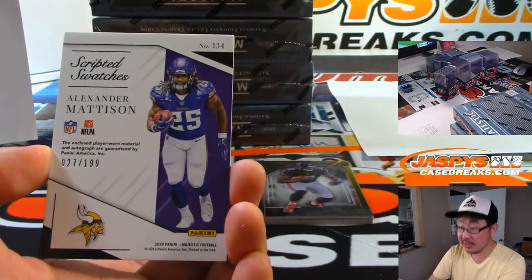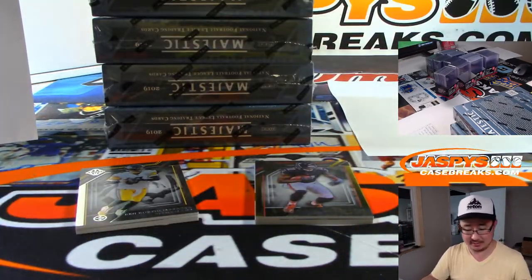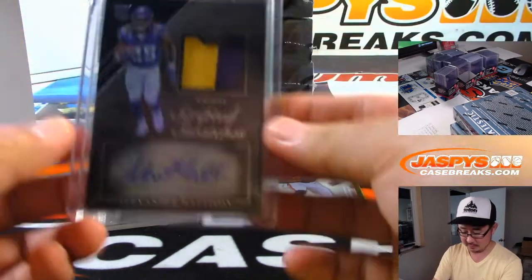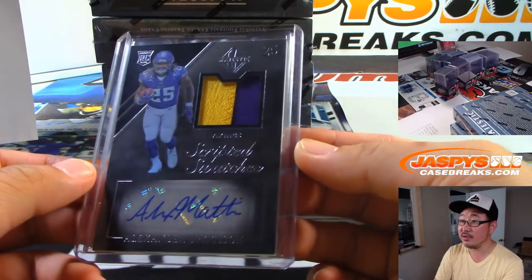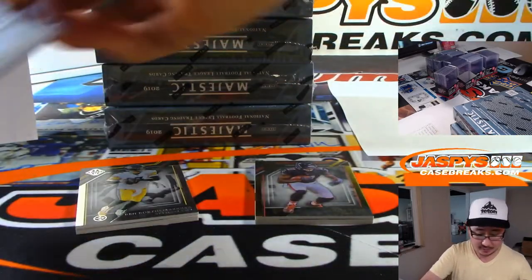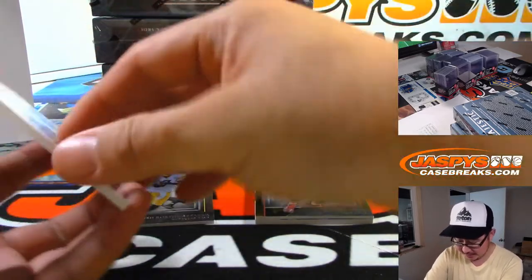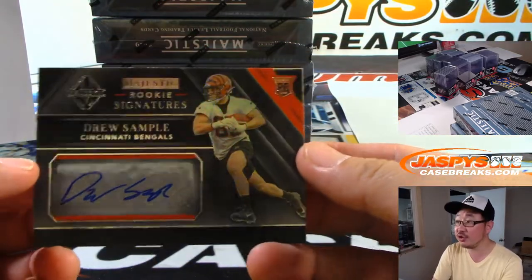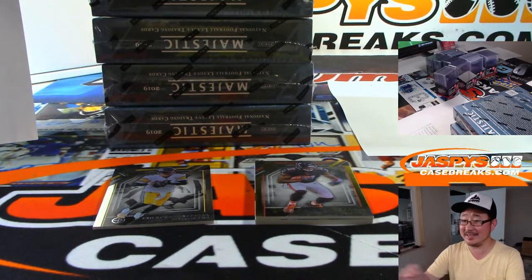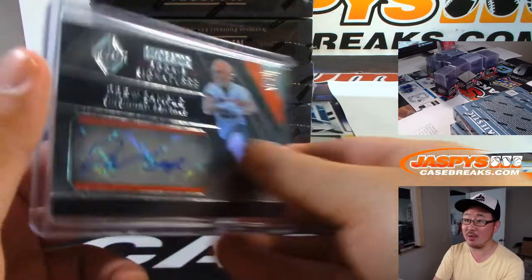Bring back the fullback! We've got Alexander Matheson, Scripted Swatches, 27 out of 199 — two color patch and autograph. That will be for Sam and the Vikings. Next one is Rookie Signatures — Drew Sample, Bengals. Tim Hess got the Bengals straight up. Could be a long lost cousin, says Mark Matheson. 131 out of 199.